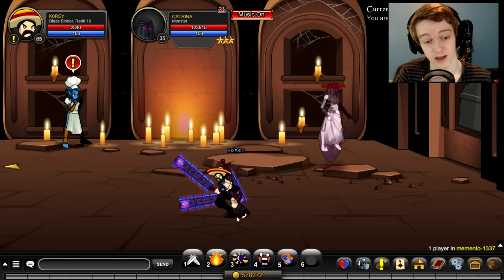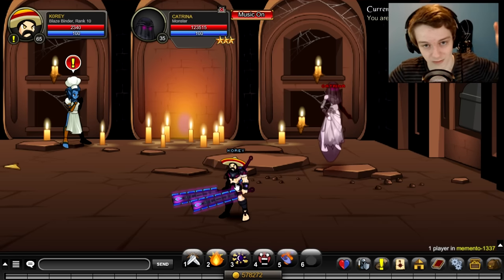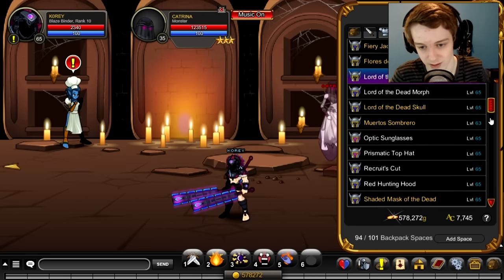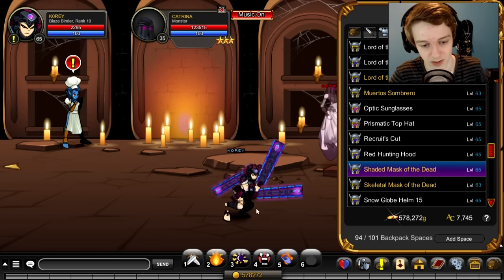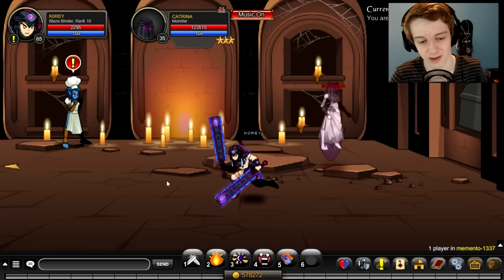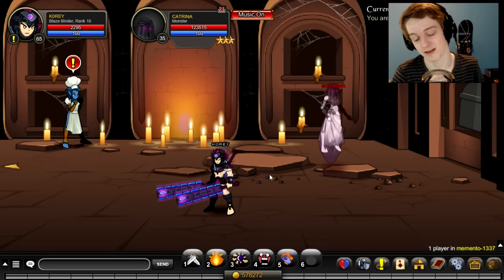That is all the drops from the new event. Leave a like if you enjoyed the video. Go farm for these sets because this set is very dope — I love it, especially with the right helmet it looks very very nice. Definitely my favorite is either the shaded one or the one with the skull. Definitely one of my favorite sets in a while from these events because the colors really make the set look great.